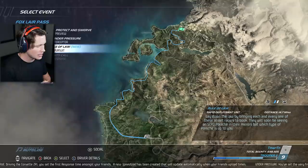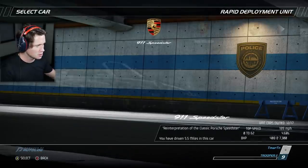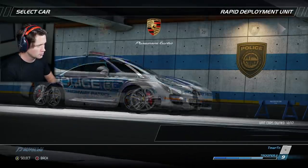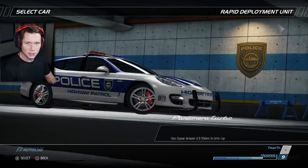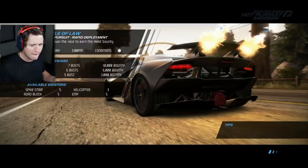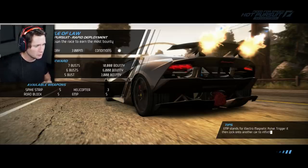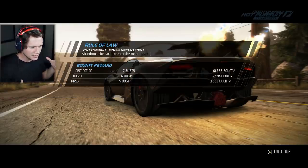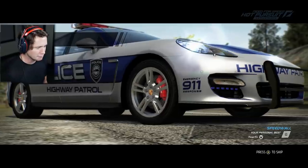Look at this Fox Layer Pass — let's bring down the law! Looks like we can choose from some Porsches, and that's about it. We can't choose any Lambos or anything. Going back to the Panamera — this is easily my favorite cop car we've used in this game so far. It's fast but heavy, it's got a lot of muscle to it.